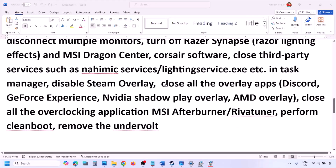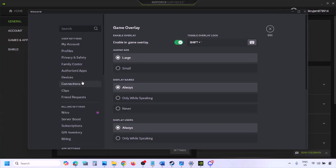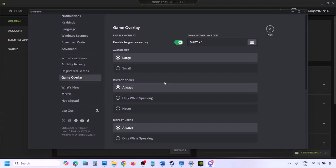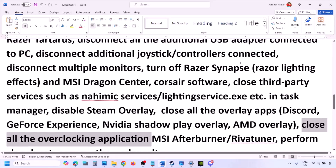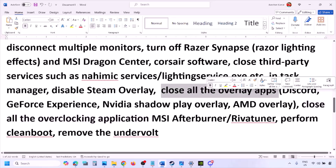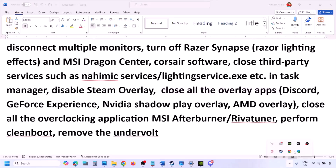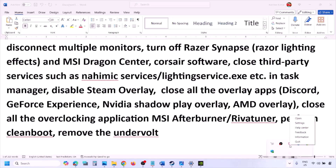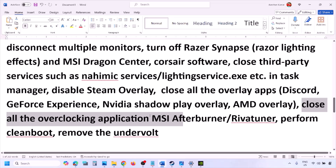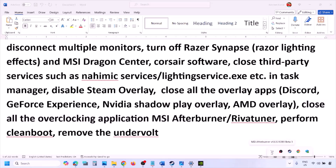Also disable overlays from other applications like Discord or GeForce Experience. In Discord, go to Settings, then Game Overlay, and turn off 'Enable In-Game Overlay.' In GeForce Experience, click the Settings icon and turn off In-Game Overlay. Alternatively, close all overlay applications entirely. Also close all overclocking applications such as MSI Afterburner or RivaTuner.